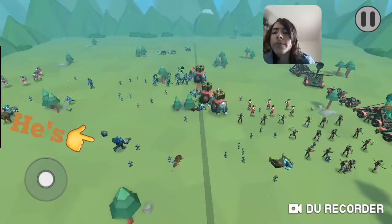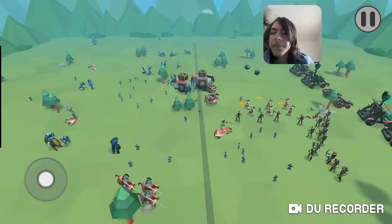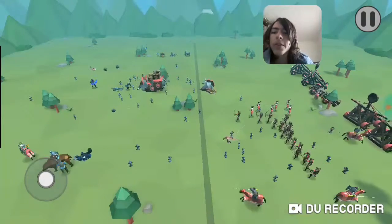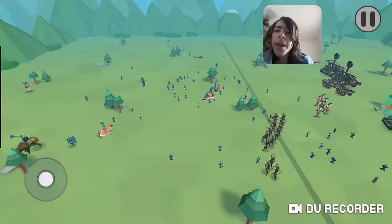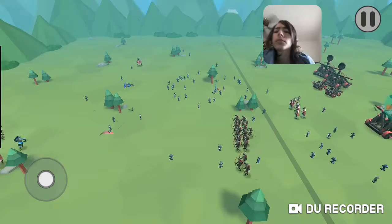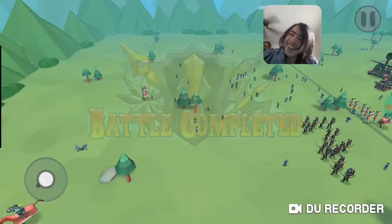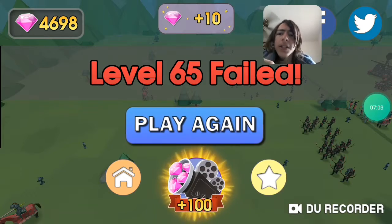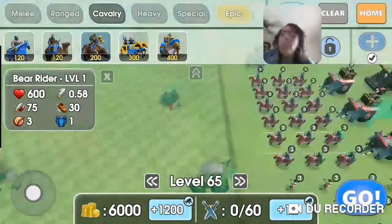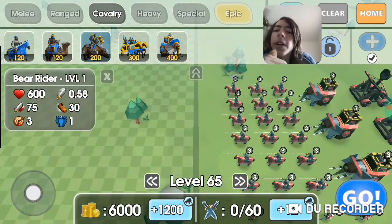We're supposed to be attacking — he's shooting at them, but he's gonna die. Look at all those arrows! Those musket men are gonna kill — look at them, they're shooting him. How is he not dead? There he is — he's dead. Okay, so level 65 failed.